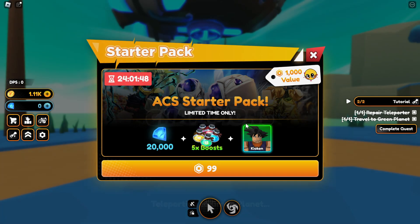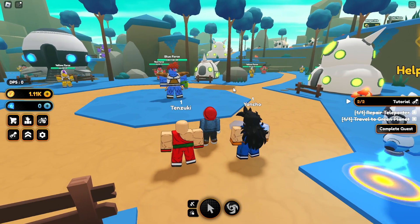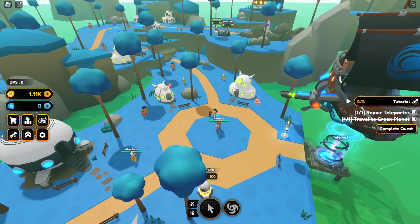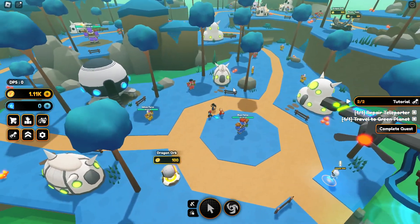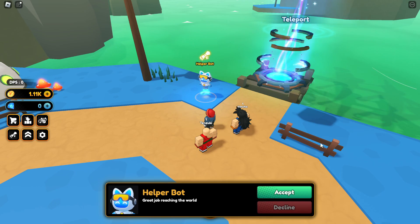Clicking the green planet gives a teleport button. We teleport and this is the same world as the countdown server. There are tons of heroes and enemies here, and we've completed the tutorial quest.